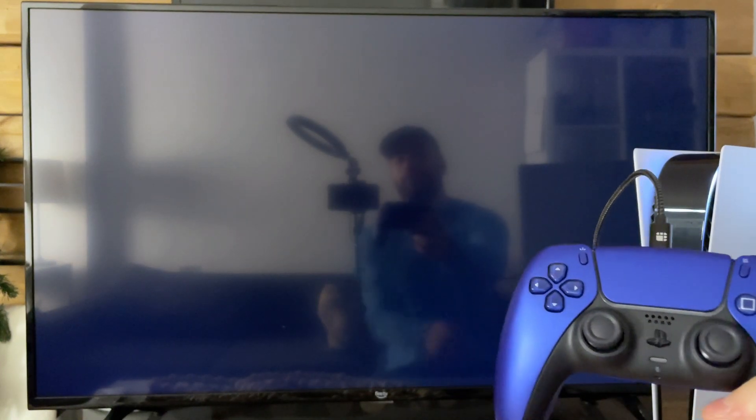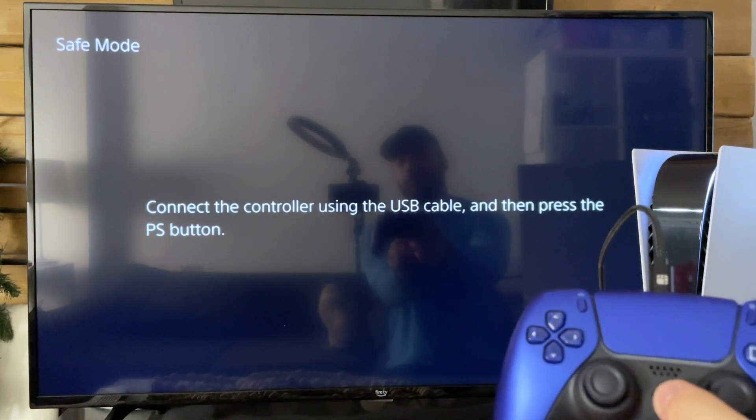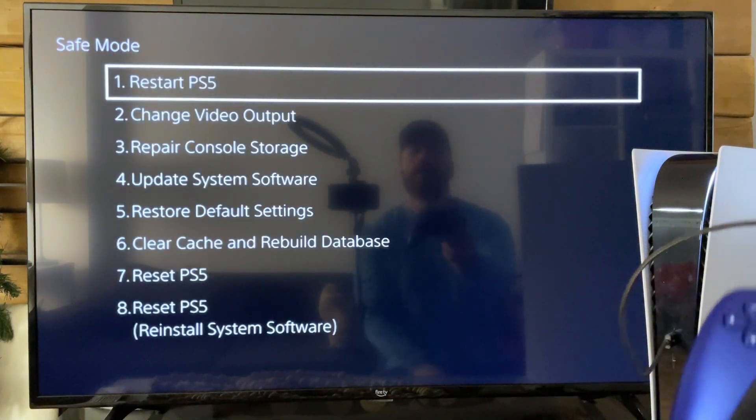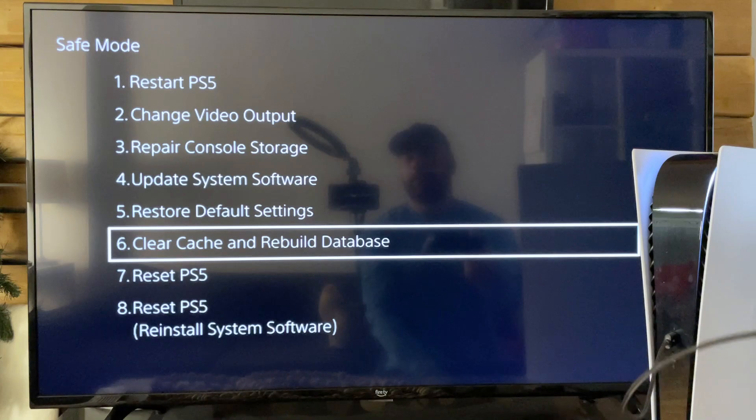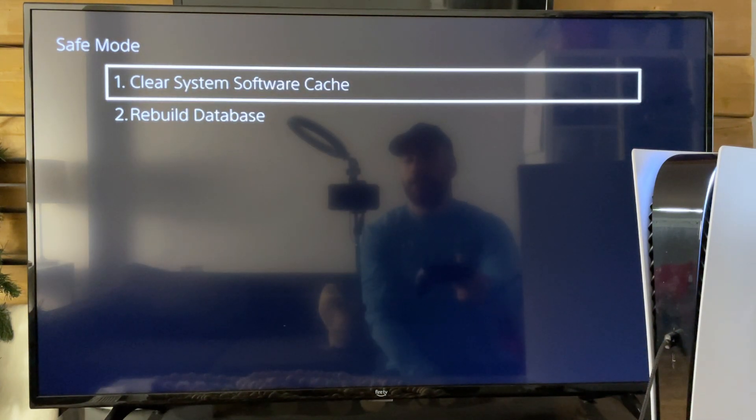This is going to bring us into safe mode, and it's going to ask us to press the PlayStation button on our controller. From here, you'll see option number six: clear cache and rebuild database. Select this one, and then go to clear system software cache.